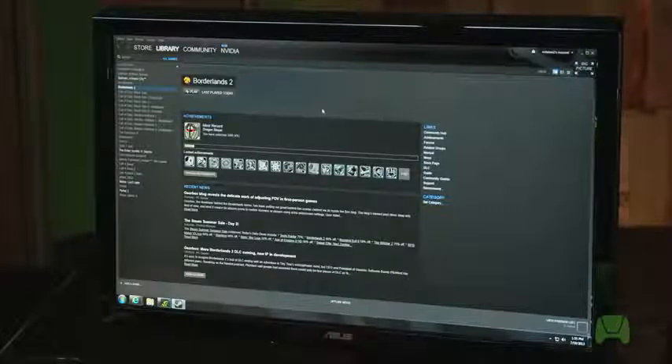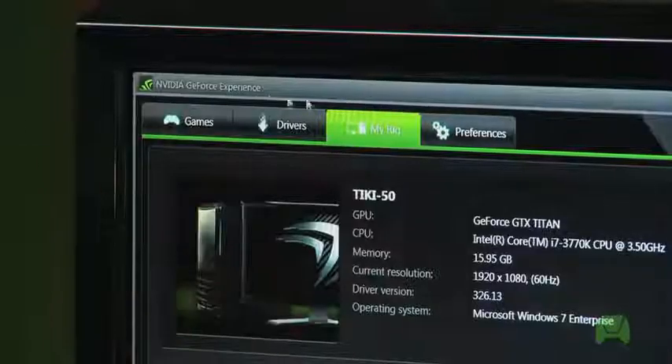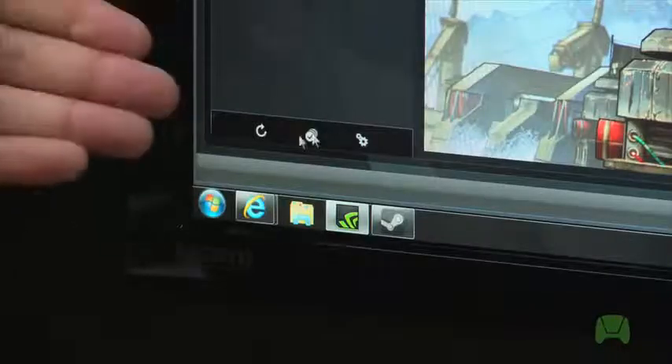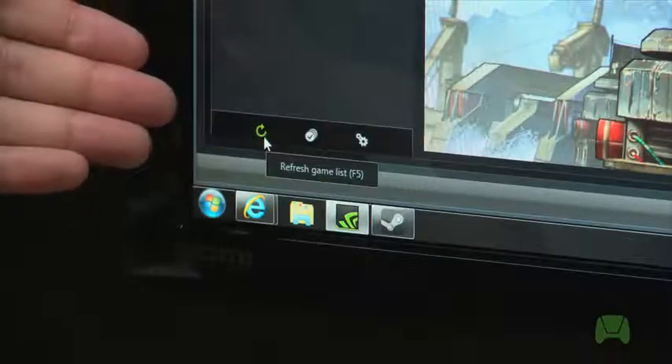This is going to verify that any patches that need to be installed will have been installed. We've actually launched this game ahead of time, so let's move into the next step. What we want to do now is go back to GeForce Experience. We'll click on the Games tab in the upper left-hand corner, and then in the lower left-hand corner, you'll see a button that will refresh your games list.